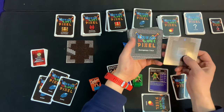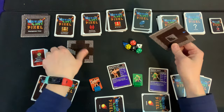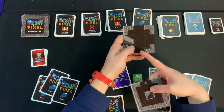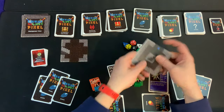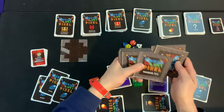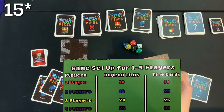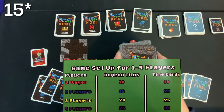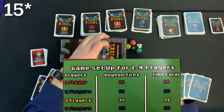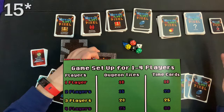Next, set up a certain number of dungeon tiles. There are two very important tiles: this one with the stairs going down is placed on the table already — this is where you start. The other special stair tile gets mixed in with the rest of the dungeon tiles. I have 20 dungeon tiles for a two-player game, but that will change based on player count. That special stair tile is how you get to the next floor.